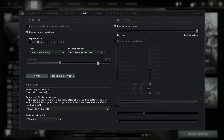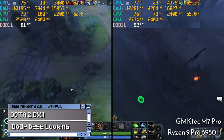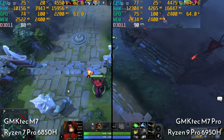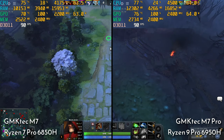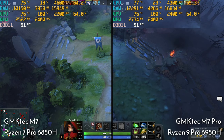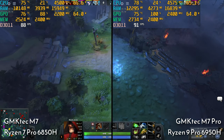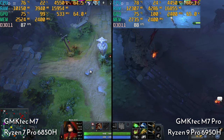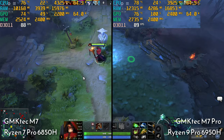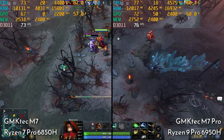Here's another favourite of the channel — Dozer 2, which tends to look best on DirectX 11. As we start the game, both systems again are neck-and-neck when it comes to performance, but as the game progresses the 6950H speeds ahead.